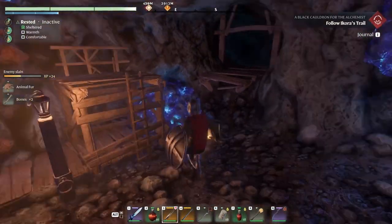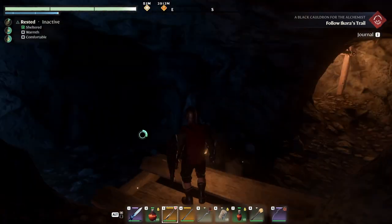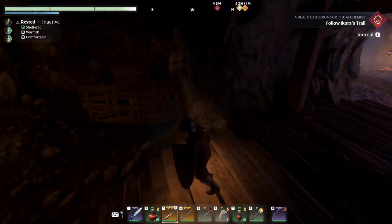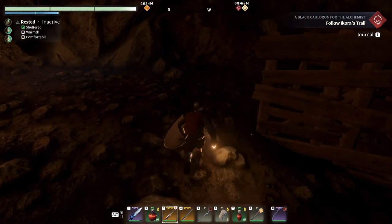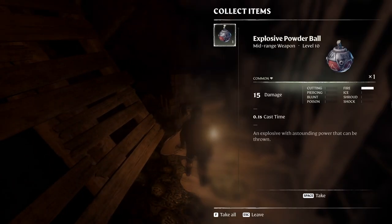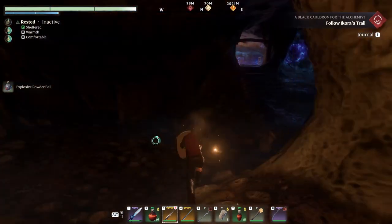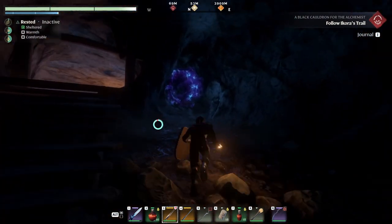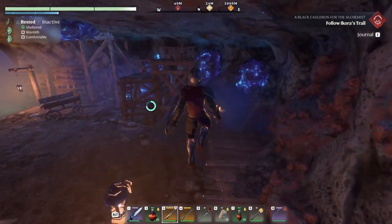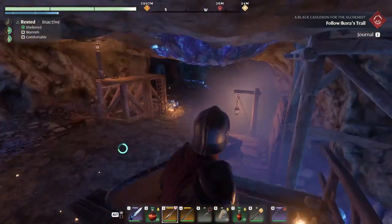Anything else around here? This is a pretty intricate cave if you ask me. Another explosive — copper. So it used to be a mine. Luminous block. Nothing else in here.